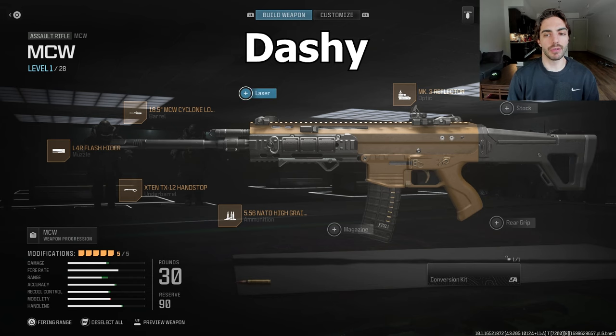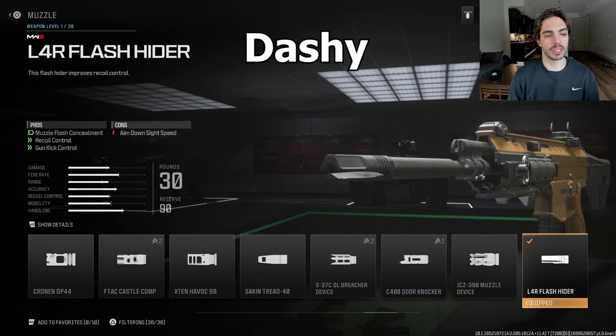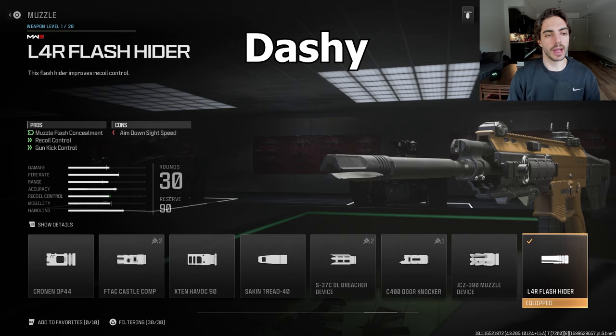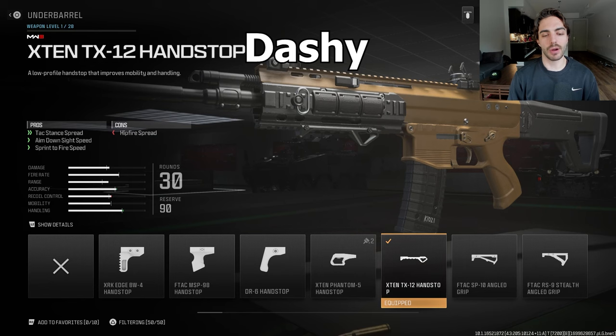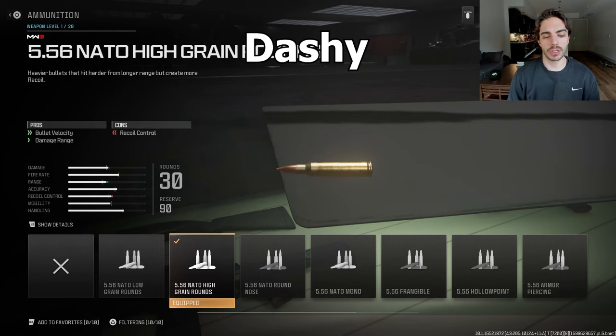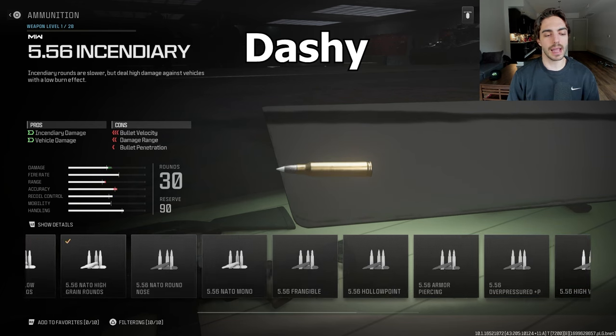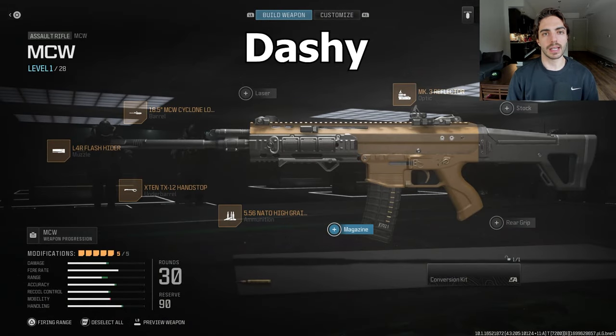Moving on to Dashi — MK3 reflector optic, the Cyclone long barrel again. He's using the L4R flash hider — I actually really like this muzzle; it felt like it was shooting straight beams. Then the X10 TX12 hand stop for aim down sight speed and sprint to fire speed. Lastly, he's using the high grain rounds, which surprised me — bullet velocity and damage range with a recoil control con rather than the high velocity ammo. Interesting choice, we'll see how that works out.